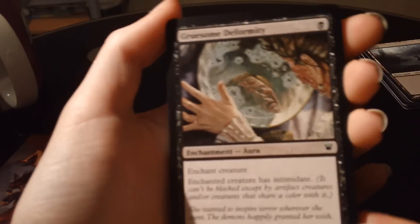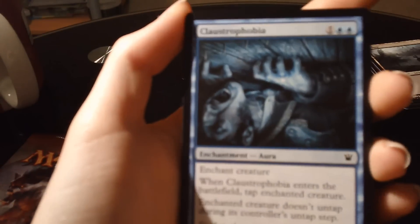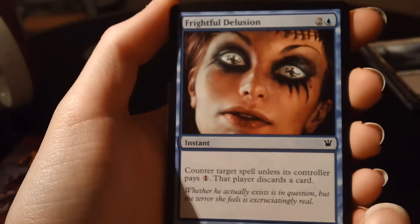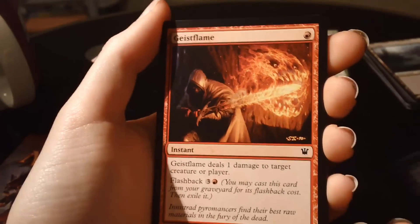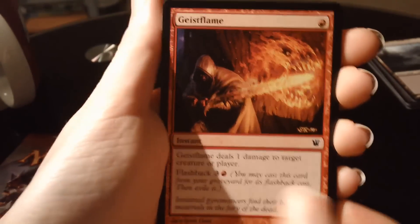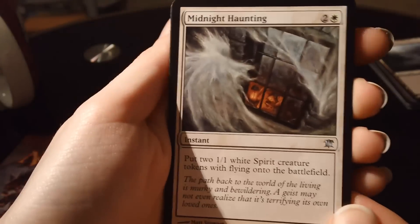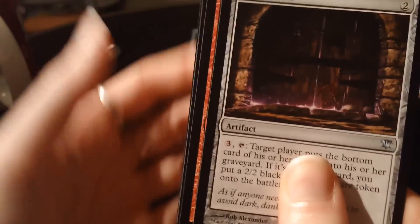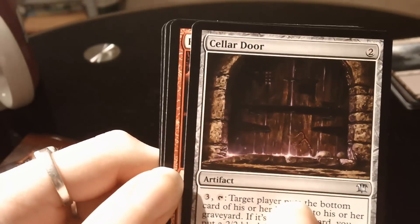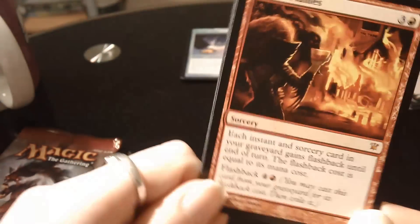Festahyde Boar. Gruesome Deformity. Claustrophobia. Frightful Delusion. Traveler's Amulet. Corpse Lunge. Geistflame. Brain Weevil. Night Revellers. Midnight Haunting is the first uncommon. Demon Howlbark is the second uncommon. And the third uncommon is a Cellar Door — terrible card. The rare is red — Passed in Flames. It's a mythic rare! Haven't had that one yet. Very nice.